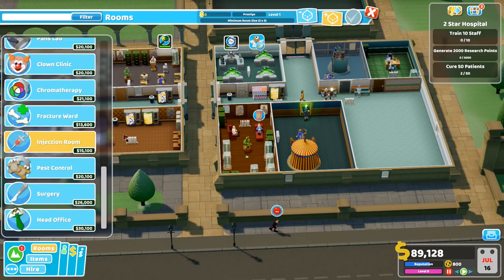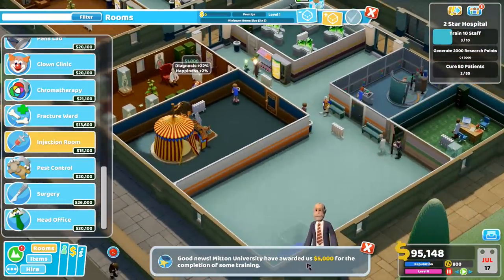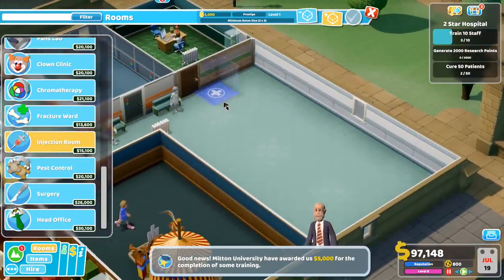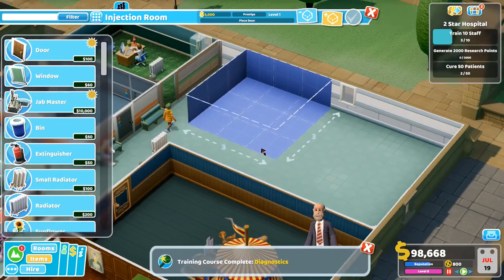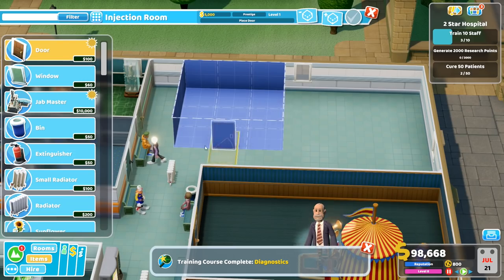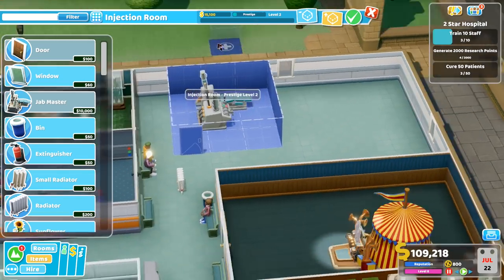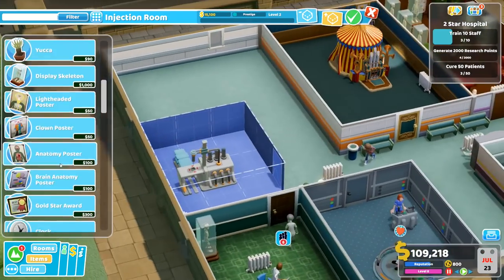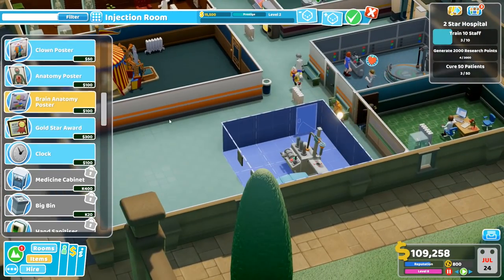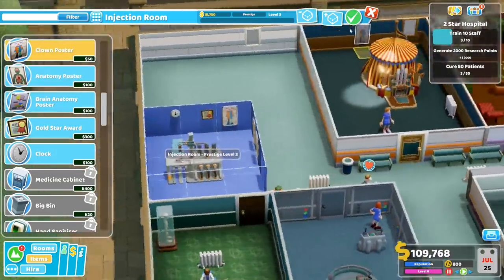So definitely injection room, right here. And we got 5,000 for completing some training — very nice. We can do it like this, that seems reasonable. That leaves us with some space on this side. That's going to be the door, and let's get level 3. That's going to be pretty easy to do. Gold star award, some posters, and one more — that's that.